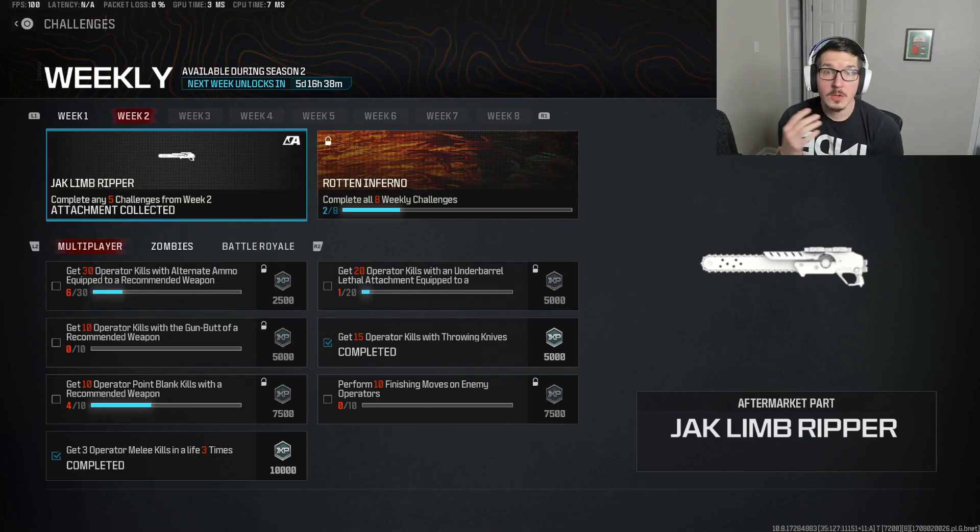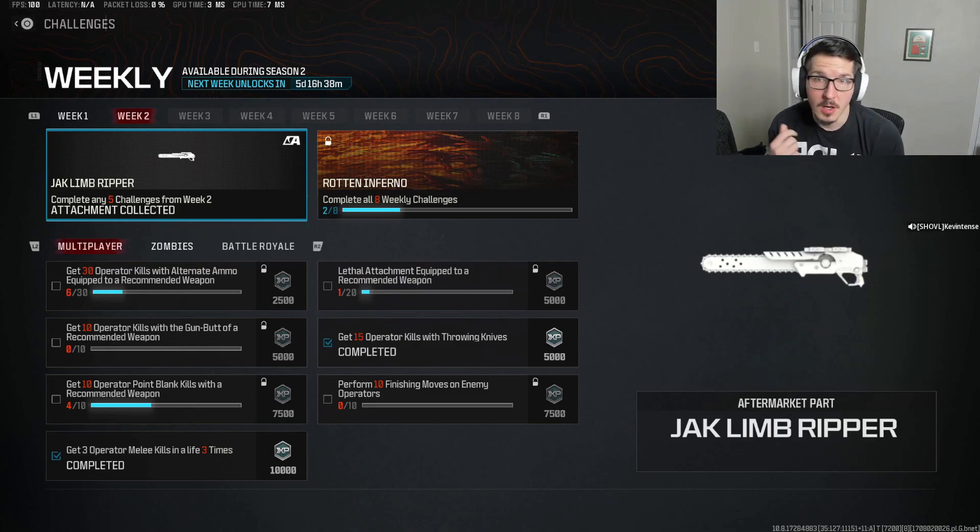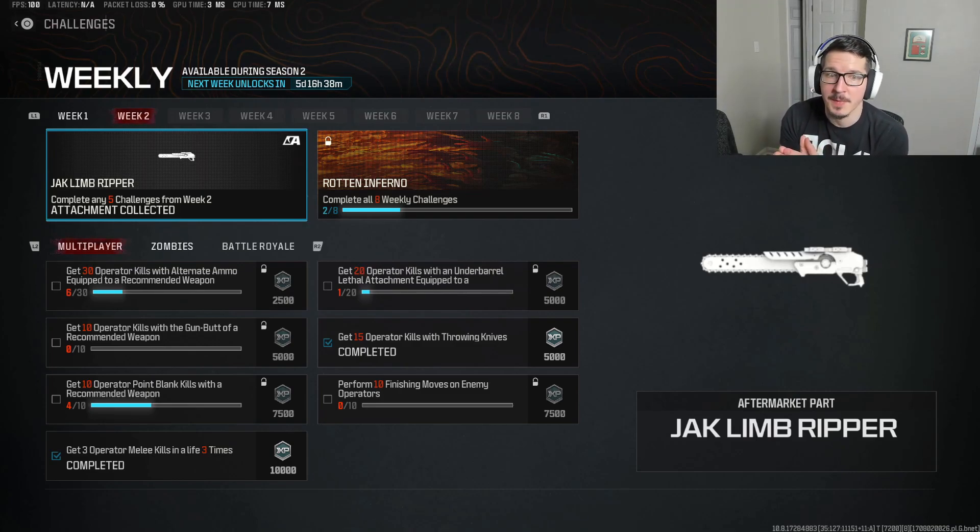It tells you that it's completed. Looking first to the multiplayer challenges for the week: 30 kills with alternate ammo on a recommended weapon, 10 kills with the gun butt of a recommended weapon, 10 point-blank kills with recommended weapons, 3 melee kills in a life 3 times, 20 kills with an under-barrel lethal attachment attached to a recommended weapon, and 15 kills with throwing knives.